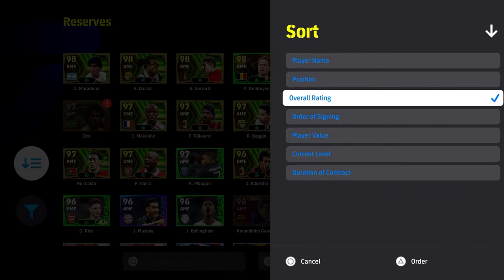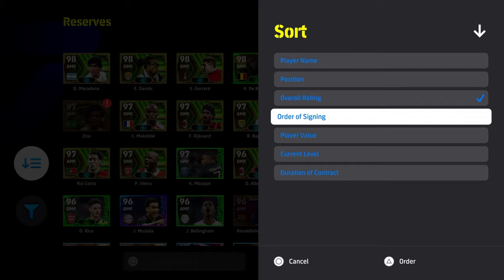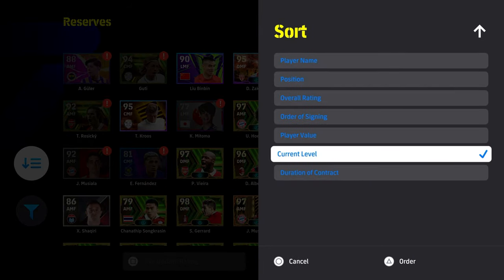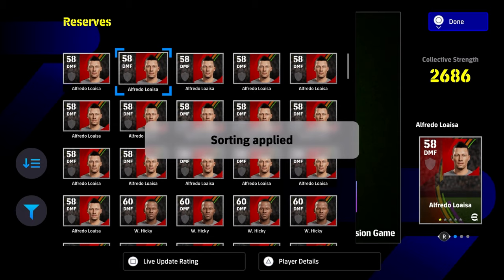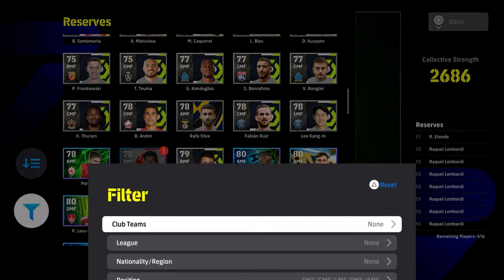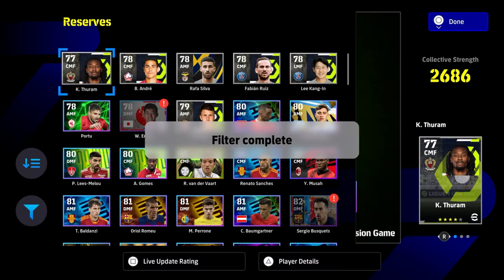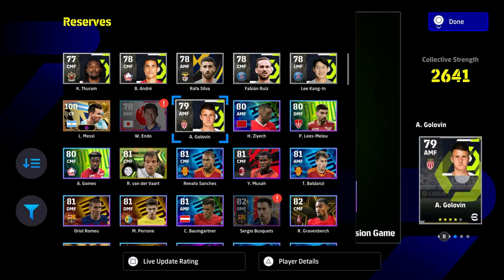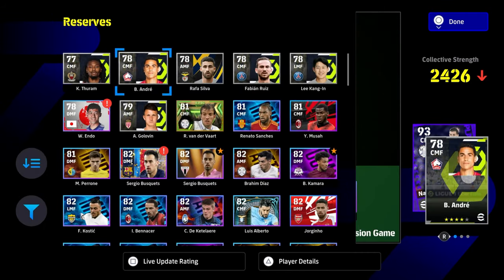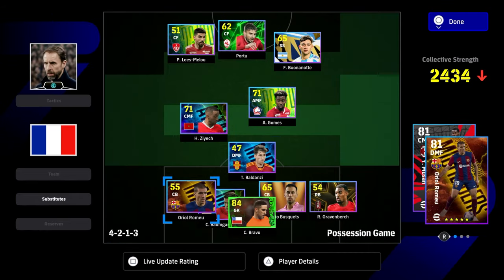What we're going to be doing is: because Southgate gives a boost — like in the other video — he gives a huge boost to midfielders. We're going to fill our starting 11 with every single player as a midfielder. So we're going to have a goalie as a midfielder, a midfielder up front, midfielders everywhere, and just blitz through this to really get that bang for your buck on the XP boost.